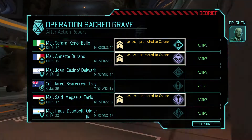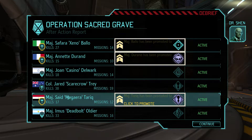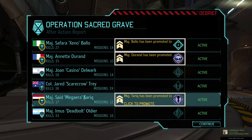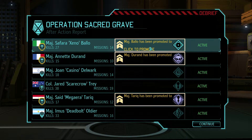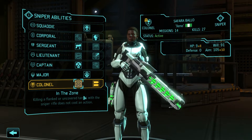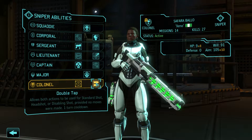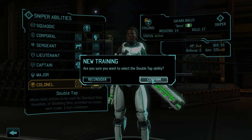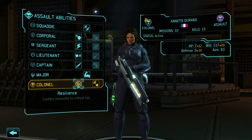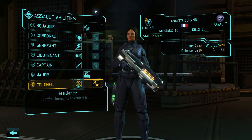The only problem with having the two Tariqs is in my stats — oh shoot, we got three colonels. Only problem with having two Tariqs is I can't just replace all when they get promoted; I have to go in and individually do it. Colonel Balo — Safara Balo! I can't believe she's been with us this long, I thought she was gonna die early for sure. Double tap — both actions to be used. We're gonna go the double tap 'cause that's super nice.